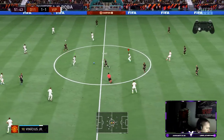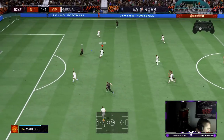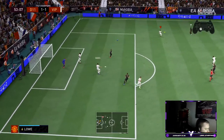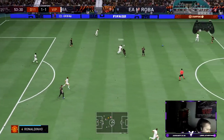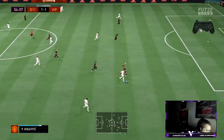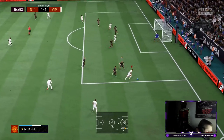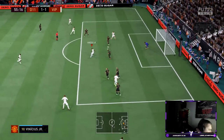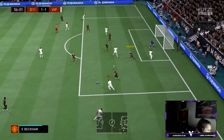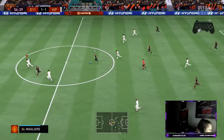Somebody like Virgil van Dijk — for a start he doesn't have a good pace split, and because of his body type and general lack of agility and balance, he just isn't really very good. You have to take that into consideration with a lot of defenders. Somebody like McGlory in your team is a massive massive upgrade on somebody like Virgil.